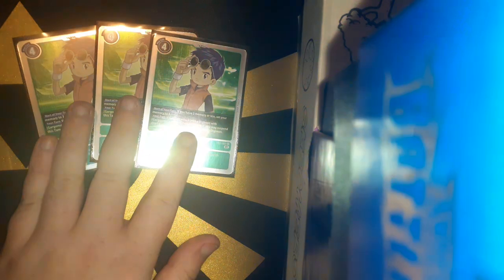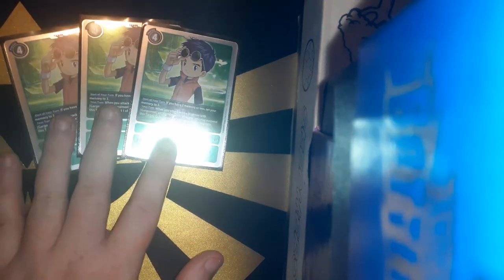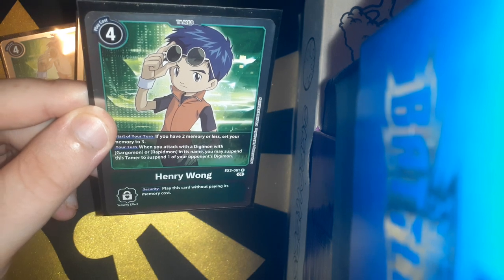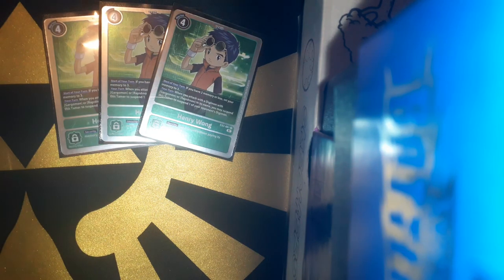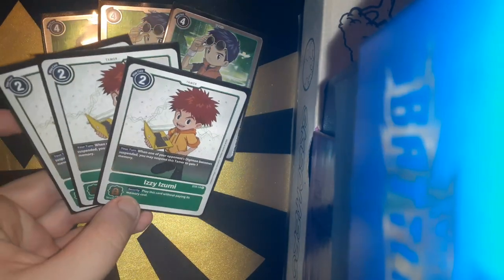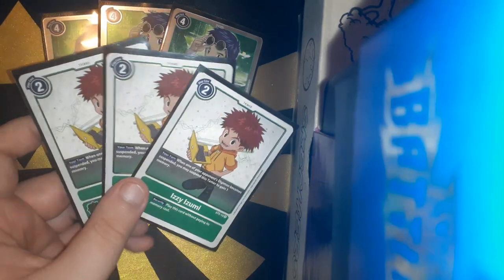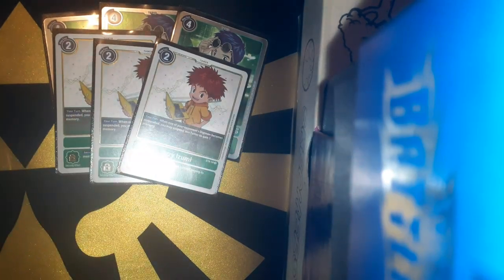For the Tamers, I'm running 3 copies of Henry. Henry's main effect is — if you have 2 or less memory, you gain up to 3. And then when your Digimon attacks. I'm also running 3 copies of Izzy here. All Tamers have the play effect when played. When your opponent's Digimon becomes suspended, you can spend this card as well and gain 1 memory. It's a very good card.